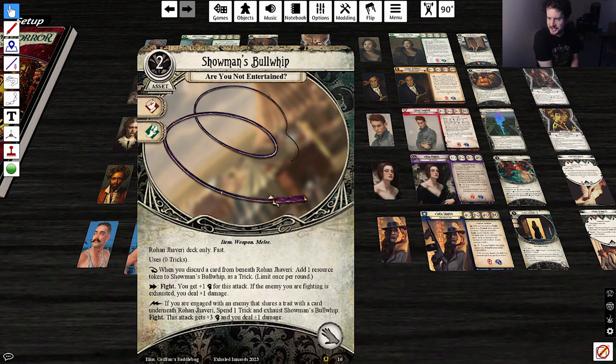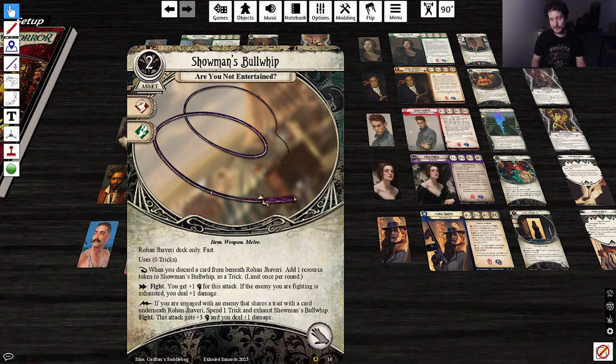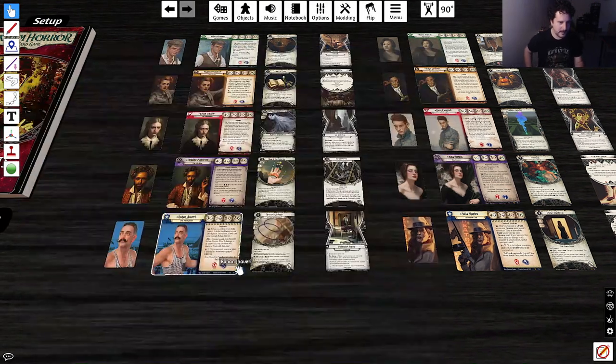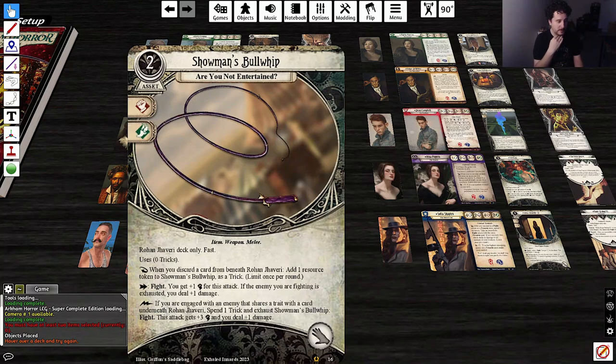The signature is 'Showman's Bullwhip.' 2-cost, hand slot, Item Weapon Melee. Rohan deck only, fast, uses zero Tricks. As a reaction, when you discard a card from beneath Rohan, add one resource token to the Showman's Bullwhip as a Trick — limit once per round. Action — Fight: you get plus one fist for this attack. If the enemy you're fighting is exhausted, you deal plus one damage. There's also a lightning bolt action: if you're engaged with an enemy that shares a trait with a card beneath Rohan, spend one Trick and exhaust Showman's Bullwhip — this attack gets plus three fist and deals plus one damage. Seems good.